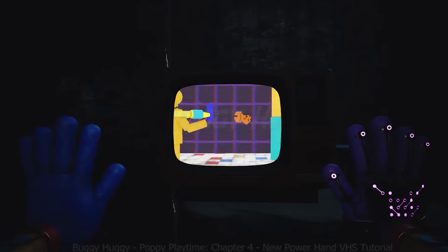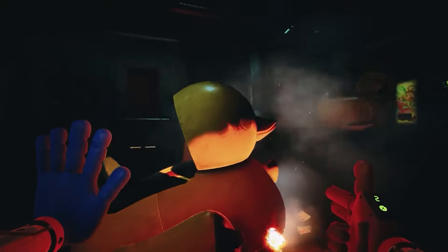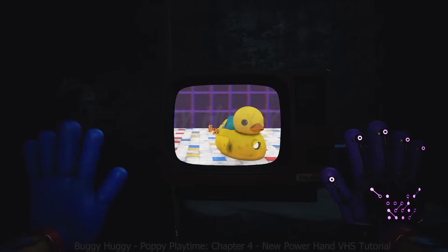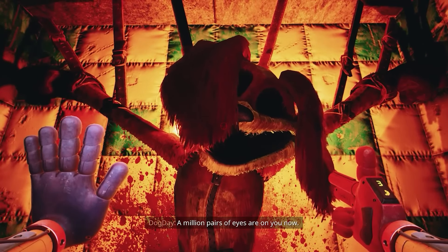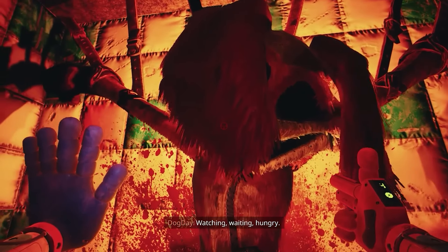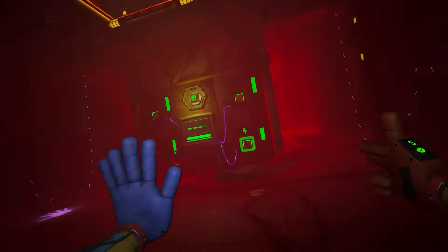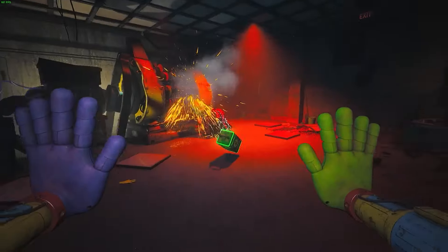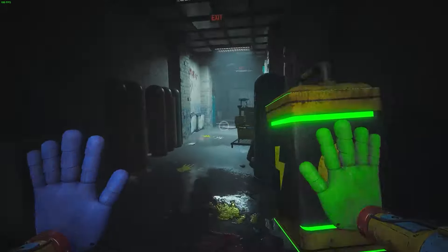Having accumulated the maximum charge, we can easily knock down these doors. Or remember the place with the ducks — for us they were nothing more than scenery we couldn't interact with, but if power hand had appeared in Chapter 4, it would have been much easier because this powerful hand has the ability to move heavy objects. Power hand can also help us a lot when fighting bosses. I don't think it can kill someone big, but it can stun them for a while or knock them back, and with bosses as big as Miss Delight, it will be able to hurt them very badly.